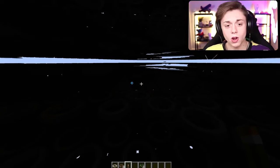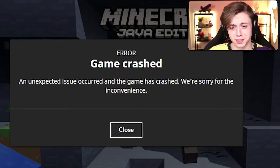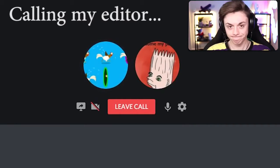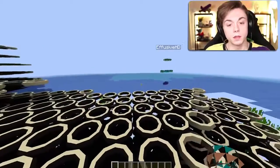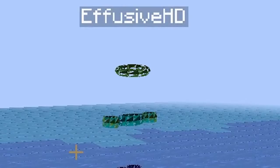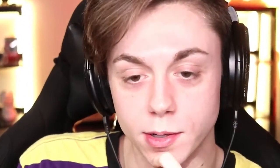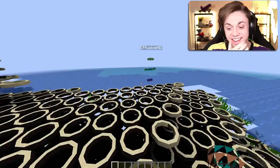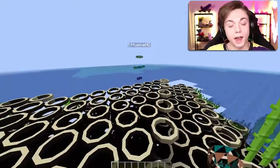Did it crash? Hello? It crashed! Why did it crash? 'An unexpected issue occurred' — yeah, no kidding. I certainly didn't expect it. Alright, put on that resource pack. Let's see what's up here — you're gonna love it, I guarantee it. You should probably turn your render distance down or your game will crash — too late, everything's crashing. Everything's a donut, everything's a circle!